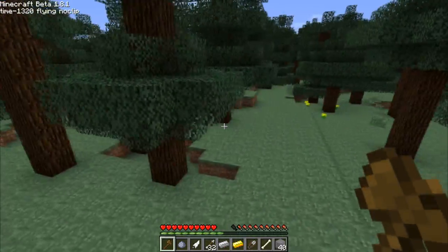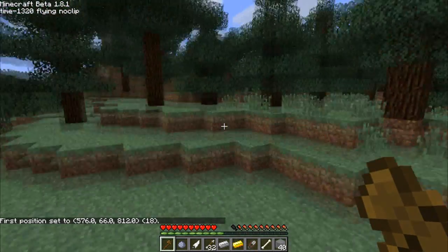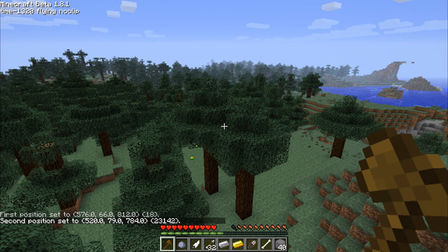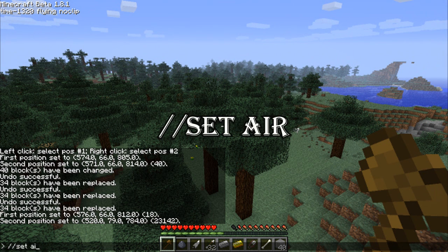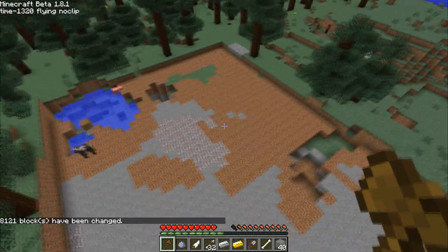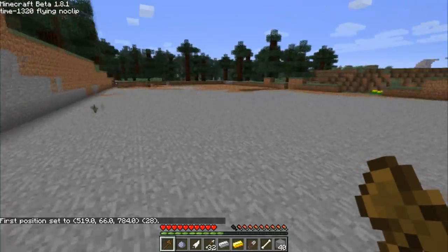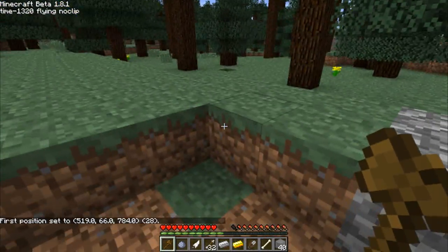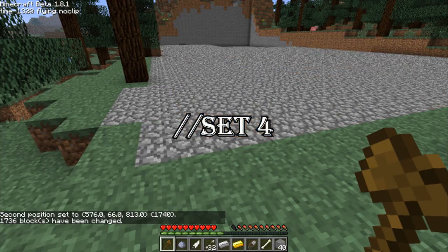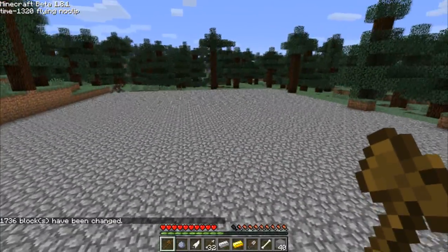We've got all these trees in the way and we need a clear working space, so let's get rid of all this. We're going to left-click to set our first point, come over here, right-click to set our second point, and wipe out this small section of forest with //set air. And it wipes it out. But look at the ground — we've got some water, some dirt, some gravel. That looks terrible. We want the whole bottom to be cobblestone, so we left-click our first point, right-click our second, do //set 4 for cobblestone, and now we have a nice working space.